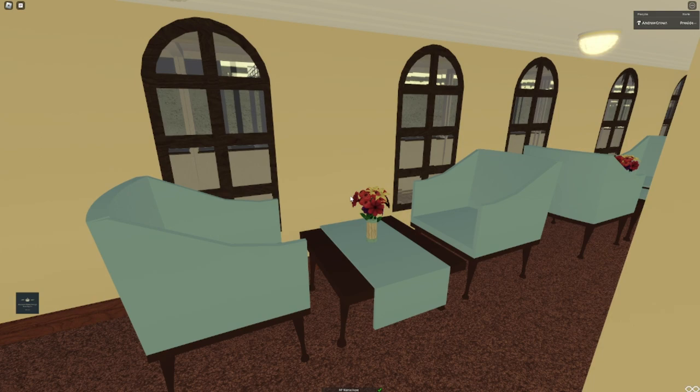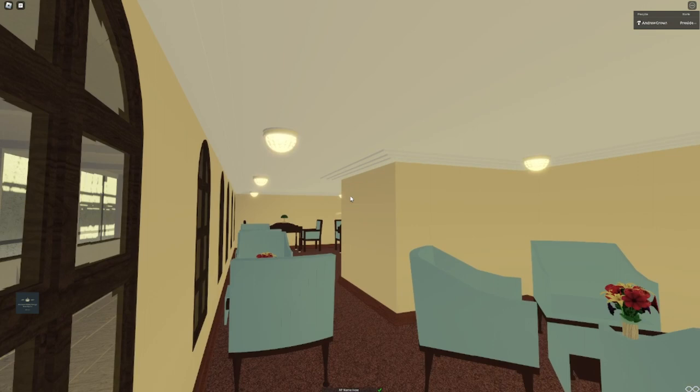So I decided in the refit that both of the rooms would be combined, but they wouldn't have the intricate paneling - it would be a bit more modern. So she got more modern paint, new floor, new furniture, all that.